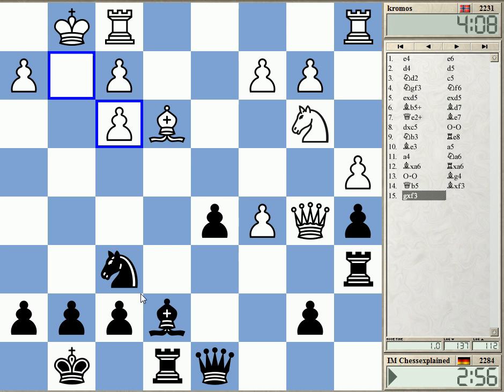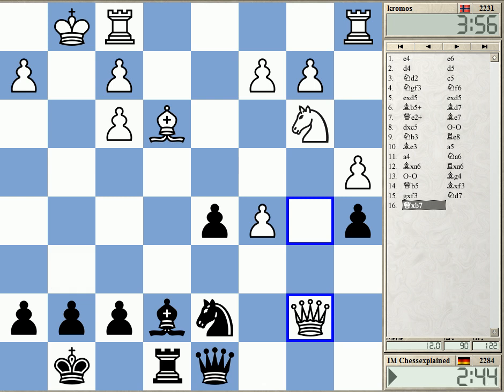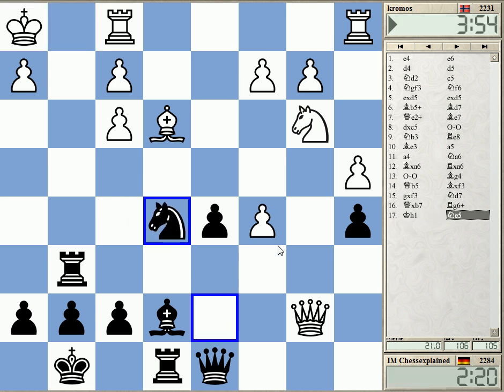The rook here can swing over to g6. Maybe Knight d7 so that I can go to e5. Rook g6 and Knight e5. I don't think the forward move like Knight h5 helps. I need the tempo. He probably just has Rook g1. Maybe this materialistic approach really works — grabbing all the pawns. It's working against what I'm doing.